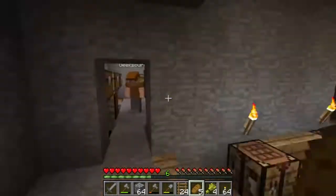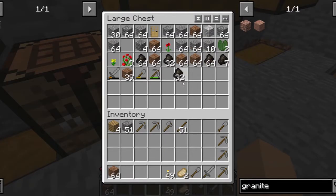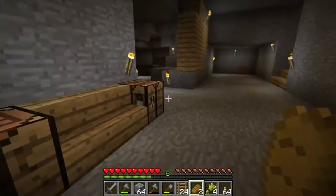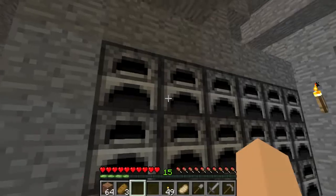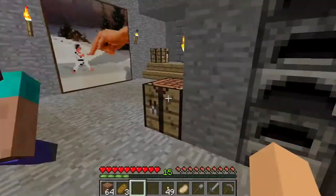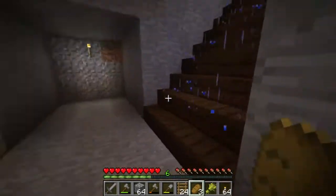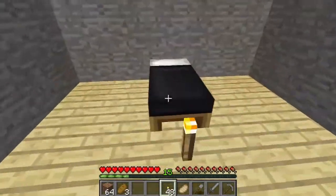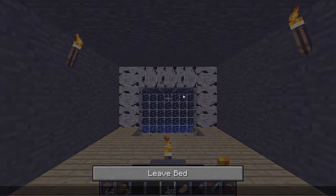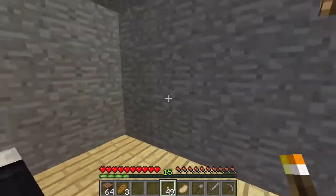I've got some supplies — a bunch of dirt, but not much food. I'm going to bring 16 charcoal. We're kind of running low on food. We should probably put a chest in the kitchen for food. Anyway, let's go — I've got a sword, a bunch of pickaxes, a couple shovels, a wood axe just in case. My ceiling isn't complete. I've got to walk through the rain and go to bed. I'm sleeping. Good, good. Let's head out.